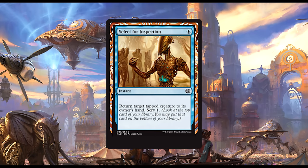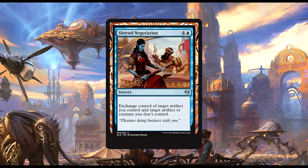Select for Inspection: for one blue, we get an instant that returns target tapped creature to its owner's hand and lets you scry one. This is not nearly as good as something like Vapor Snag, but it's probably okay if you're just trying to stay alive long enough to do something ridiculous and win the game. The scry is nice as well. This seems like a purely defensive card, as it can't really deal with blockers. Still, I think it may see some fringe play — or maybe even a bit more if there's a combo deck that just needs to buy a little bit of time until it can go off.